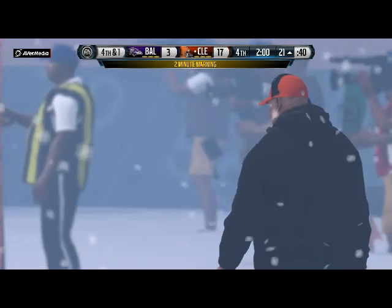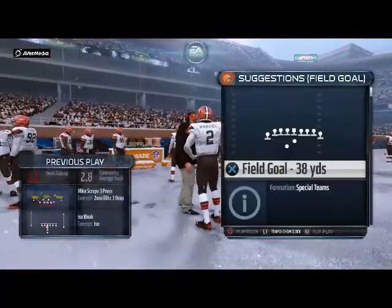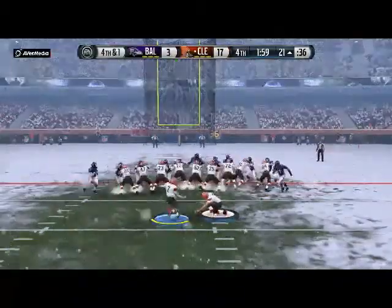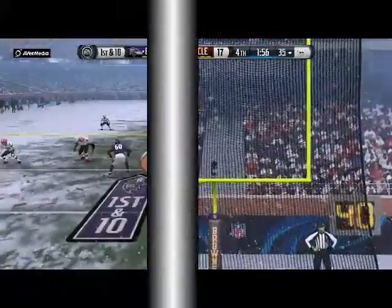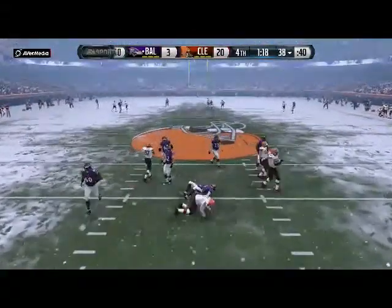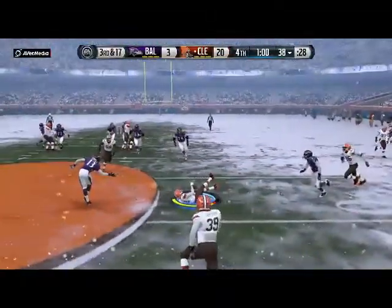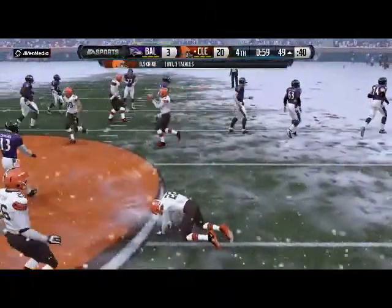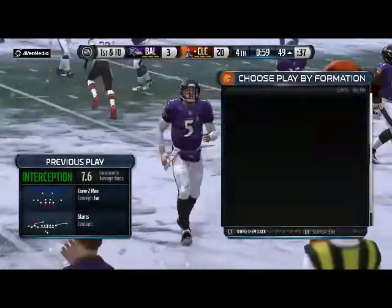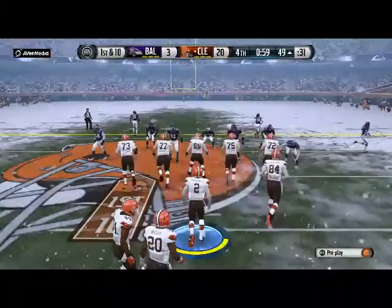Just two minutes left in this one now. This will be a 38-yard field goal attempt — the kick is good. Flacco will take it from the gun and he's taken down. Three-step drop — that ball has been picked off. Good job that time by the defense: not being fooled, being in position. When you're in position, you have a chance to make the play. They got the interception.